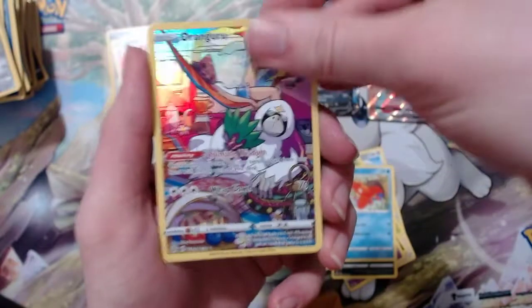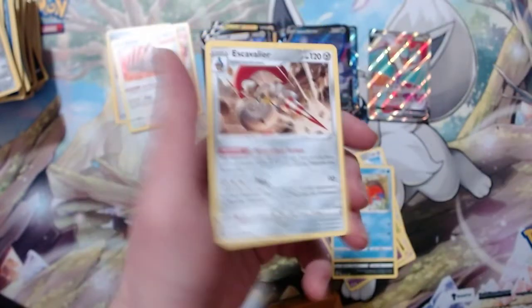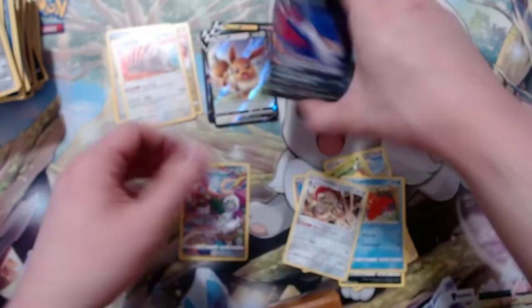Got an Oranguru character card — Trainer Gallery! And an Escavalier. That almost ended up being the same amount of hits as my last video — I think I got one extra V maybe this time around.